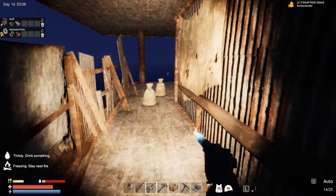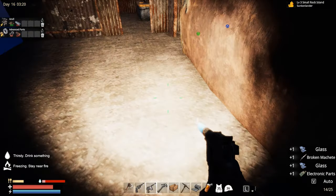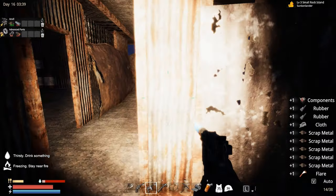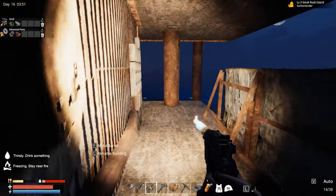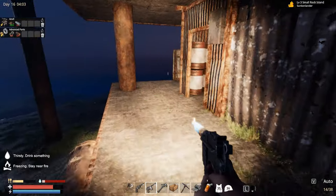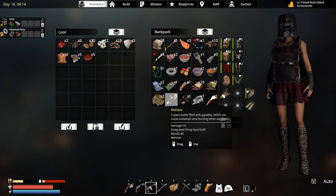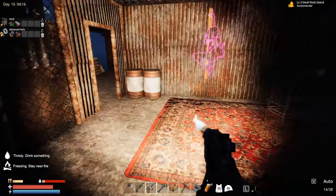I'll grab what I can — they didn't have much. Oh, I forgot to loot this place. More stuff, nice. A lot better. Obviously the defense walls — I don't have them. I'm not sure if I need to research that or what. I guess we need to figure it out. Probably I do need to find a blueprint for that — maybe I'm wrong, I'm just not really sure.